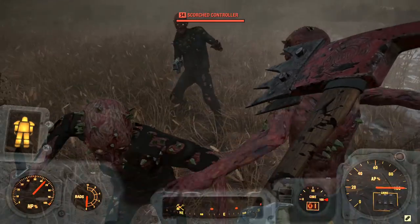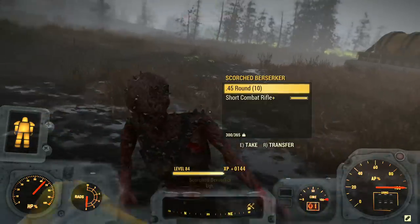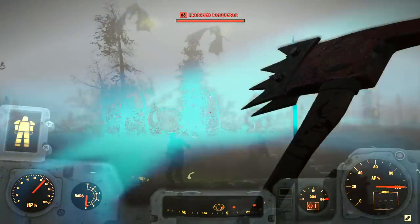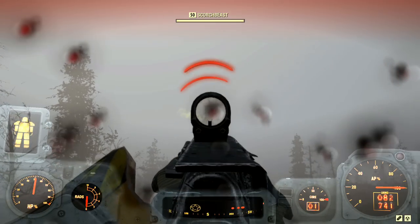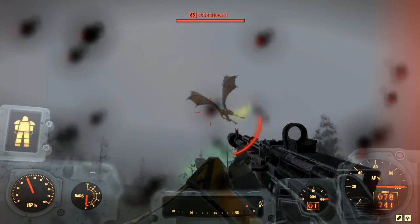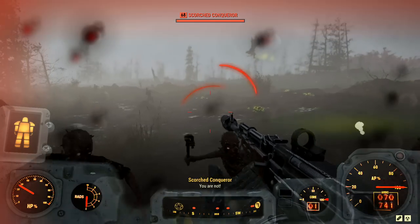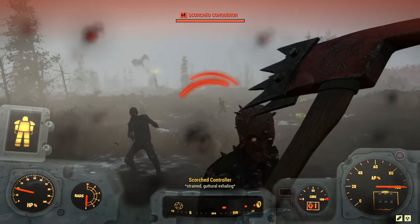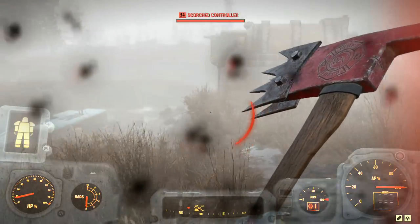When you take the armor off, you lose that extra 100 carry weight. So to do this glitch, you need to have more weight than your character can carry without the power armor on — so you're encumbered. You need to be under the carry limit when the power suit is on, so you're not encumbered with it on. Make sure junk isn't what's increasing your weight, or you'll drop it when you die. Use other weapons or items that won't be dropped.